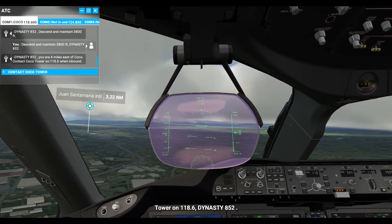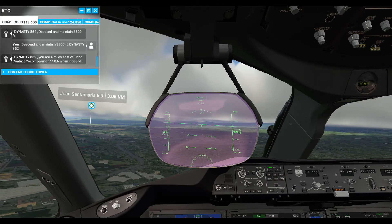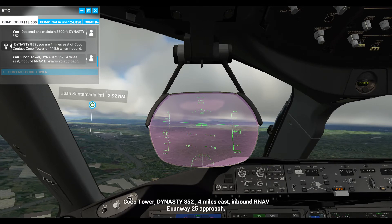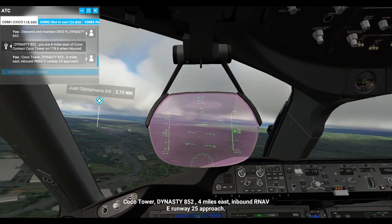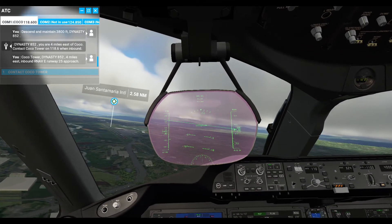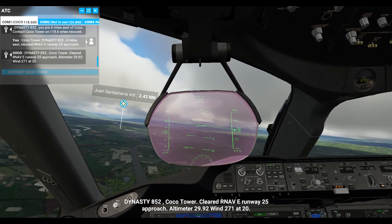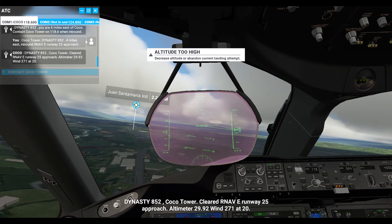Tower on 118.6, Dynasty 852. Coco Tower, Dynasty 852, 4 miles east inbound, RNAV Echo runway 25 approach. Dynasty 852, cleared RNAV Echo runway 25 approach. Altimeter niner decimal niner, wind 271 at 2-0.